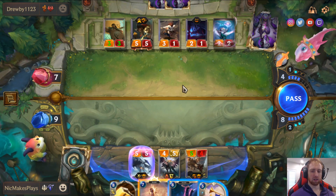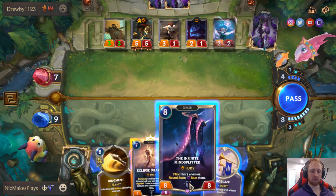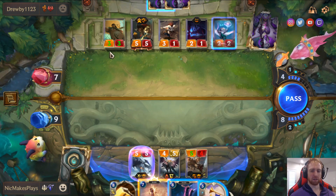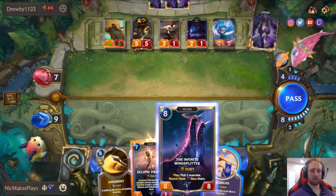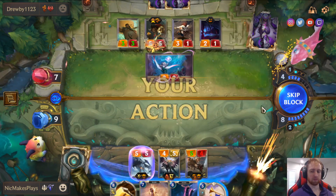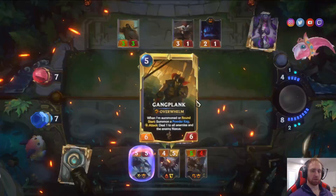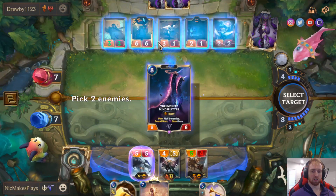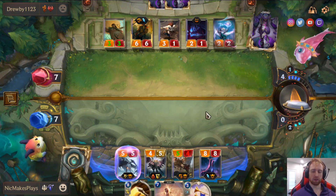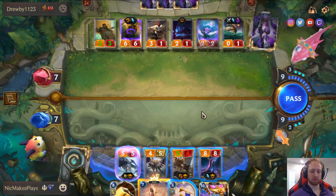We can't really lose here. I'll pass — if he attacks with everything to try and go wide, we have Judgment; if he only attacks with this one unit, we don't care anyway. If I play a card now, I'm tapping into Judgment, losing the possibility of judging his whole field if he attacks wide. If we pass and he passes back, he loses two damage by not attacking. This is a very good pass. He only has two cards in hand and not much mana, so he's pretty low on resources.